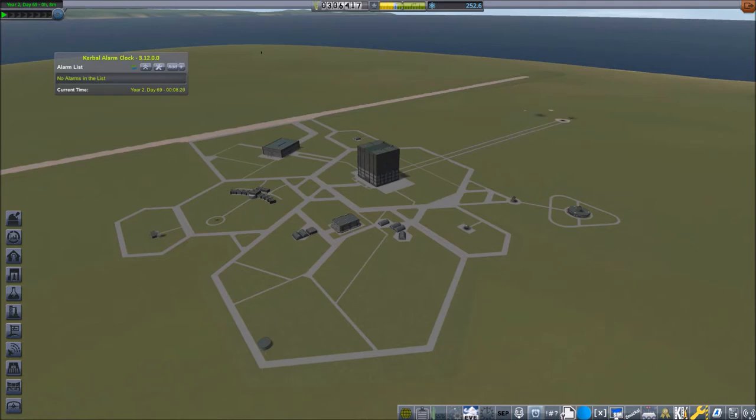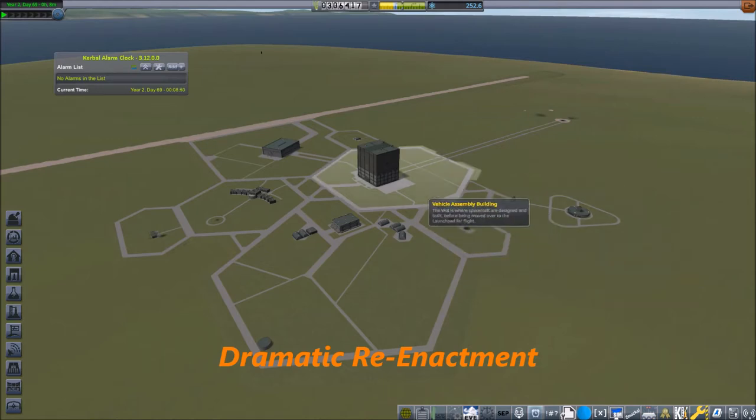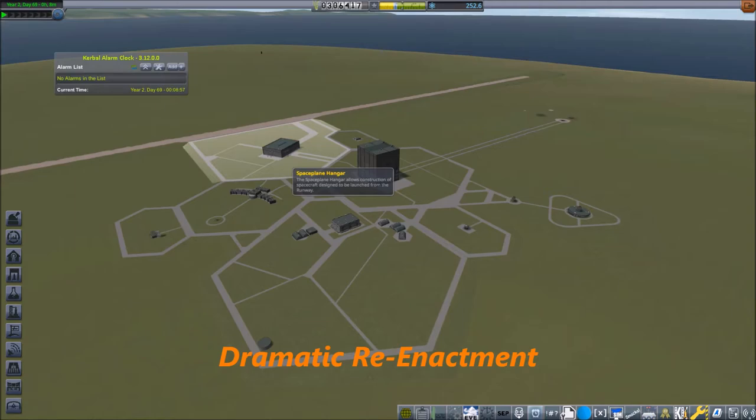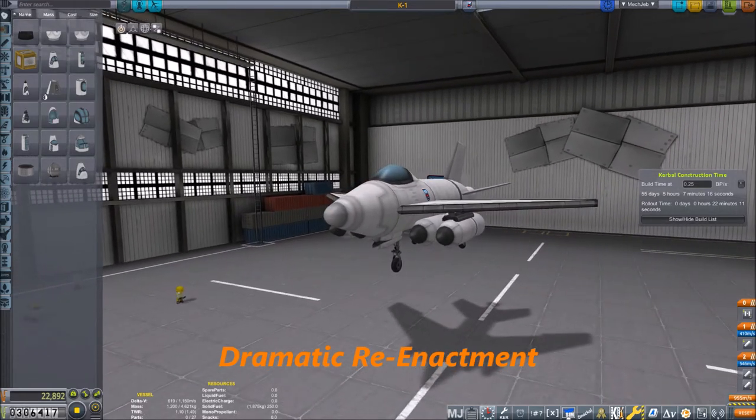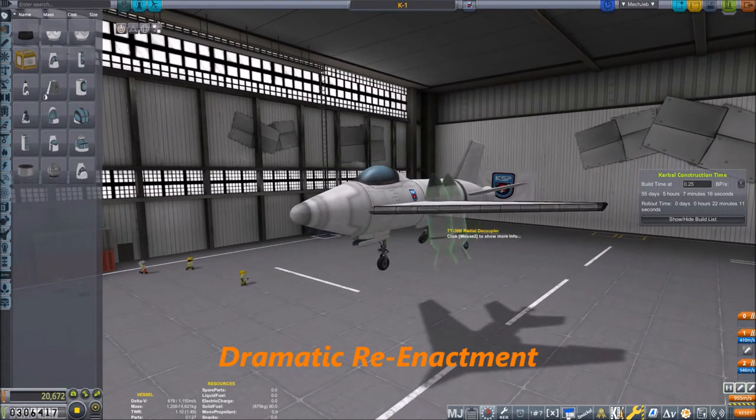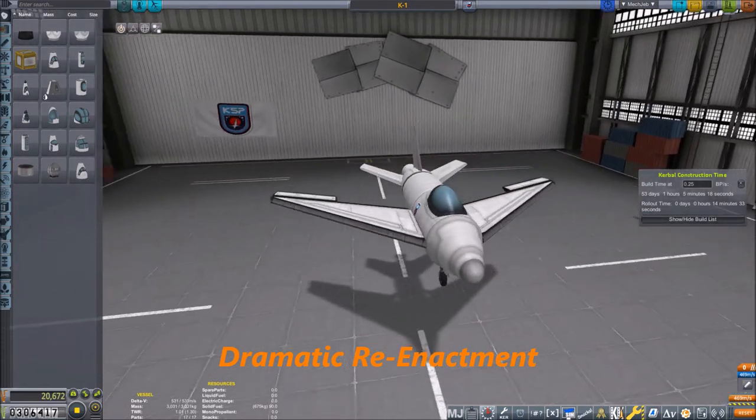Unfortunately I already recorded it and the game crashed during recording, because that is what Kerbal Space Program does. So I am just re-enacting the first few minutes of the video until the crash, where we accepted the contract from the Career Evolution Contract Pack and then loaded a pre-built rocket plane — except it did not have the additional boosters.